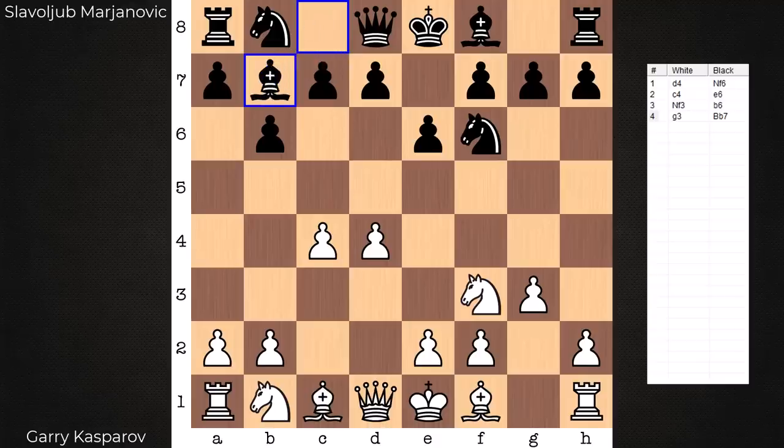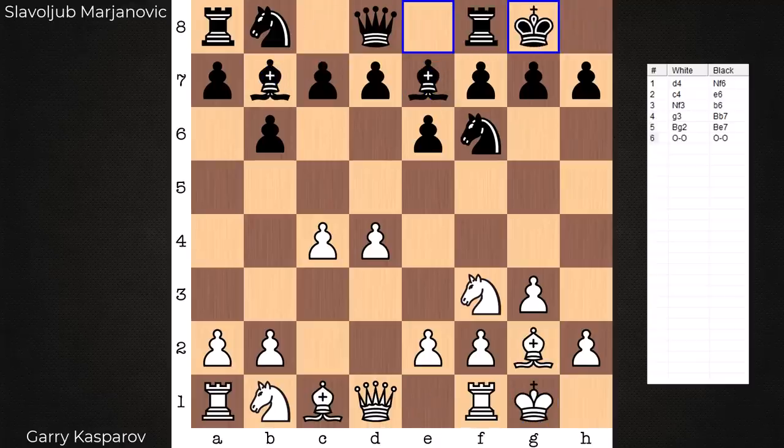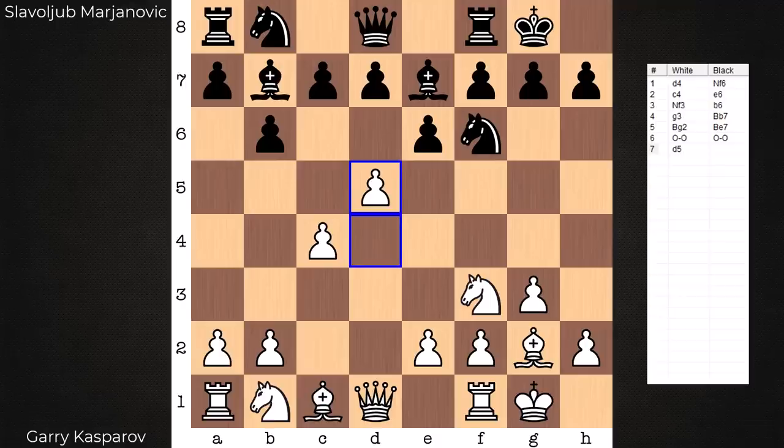He goes in gambit style in this one, and that kicks off on move 7 with d5 — the Polugaevsky gambit. What does white get in return for the pawn? Well, a square. F5 is no longer under Black's control because of this capture. What white piece will be optimally placed on F5? Knight.